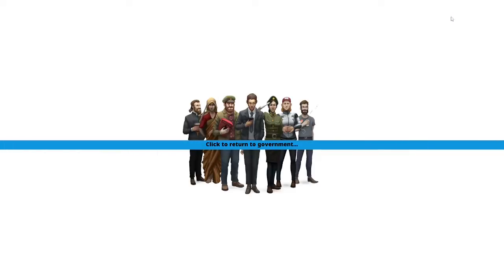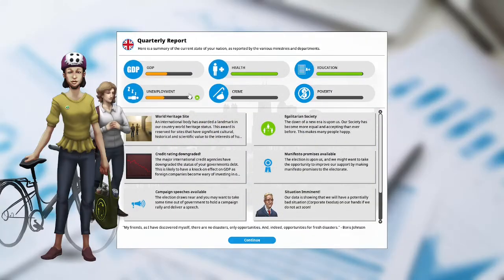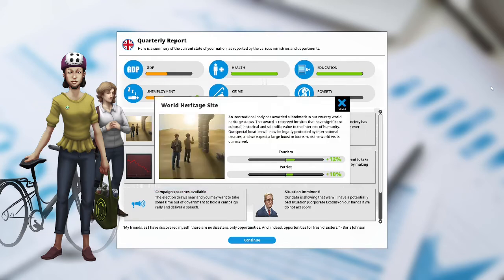We are entering the fourth quarter of our fifth year in our second term as Prime Minister of the United Kingdom. Let's see how we did. Unemployment is up — that's not good. GDP hasn't moved — that's pretty good. Education is almost at 100%. World Heritage Site: an international body has awarded a landmark in our country World Heritage Status. This award is reserved for sites with significant cultural, historical, and scientific value to humanity. Our special location will now be legally protected by international treaties, and we expect a large boost in tourism.